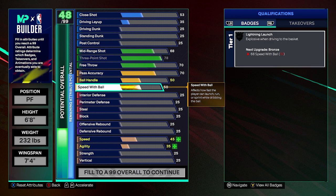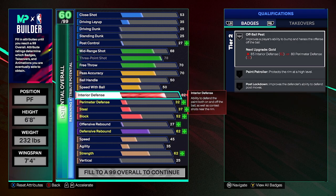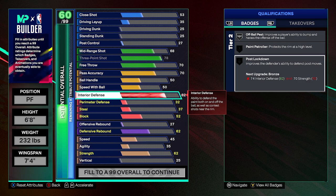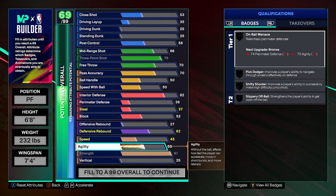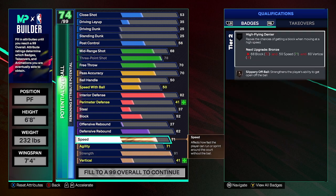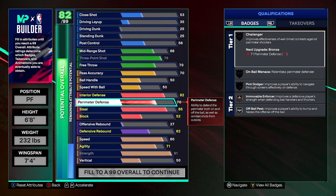Speed with ball: a 50. Same as ball handle: a 50. Interior: an 82 — and that's going to be for post move lockdown silver. Let me go down to my strength — max that bad boy out. Agility: 71. Speed: I went 85, and that is for go interceptor.